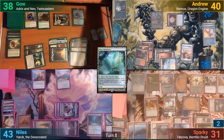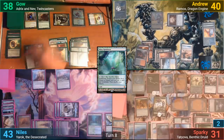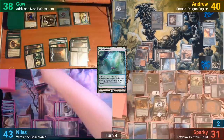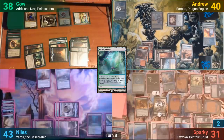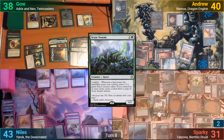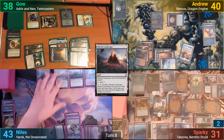This time he takes Toski and the Hornet Nest, which Gao tries to bribe Sparky not to do. Most of his stuff can't attack this turn at least, and Nils offers to help out by lending Sparky the memorial as long as he doesn't get attacked. With nothing else, Sparky then passes. We're all hoping for Nils to draw a board wipe, but sadly it's just a Scoot Swarm. He then plays a tapped Myriad Landscape, which triggers landfall on the Swarm.